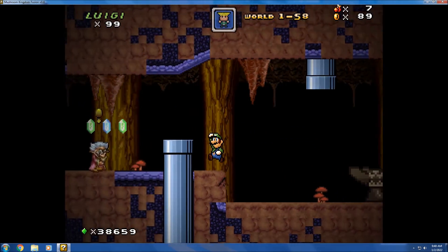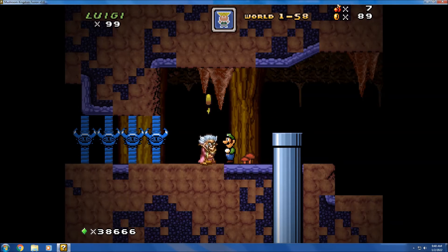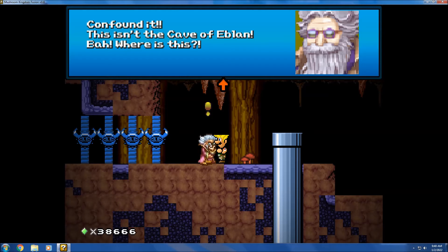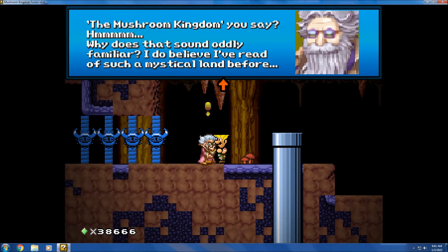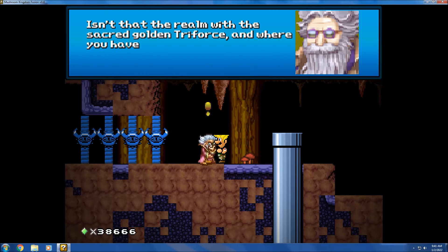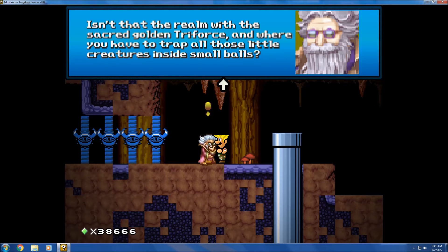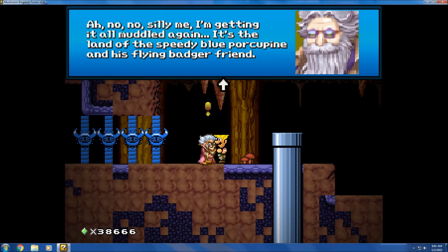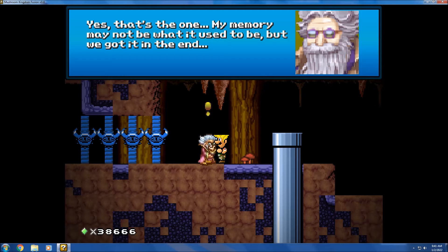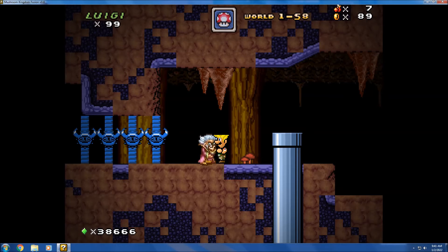He's from Final Fantasy 4 — I think his name is Tellah, the wizard that goes with you. If I got his name wrong, the text will pop up and tell us. When we talk to him, he says: 'Confound it! This isn't the Cave of Eblan! Where is this? The Mushroom Kingdom, you say? Why does that sound oddly familiar? I do believe I've read of such a mystical land before. Isn't that the realm with the sacred golden triforce and where you have to trap all those little creatures inside small balls?' He's mistaking the Mushroom Kingdom for Hyrule and the world of Pokémon. He then says it's the land of the speedy blue porcupine and his flying badger friend — meaning the world of Sonic. Kind of an amusing conversation, and he says that no matter what character you're playing as.